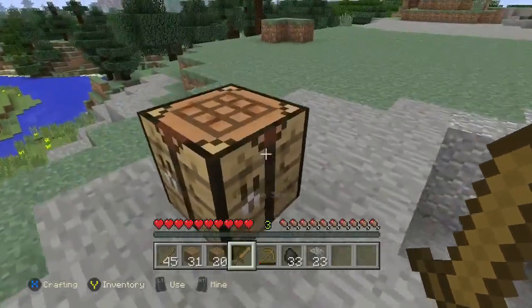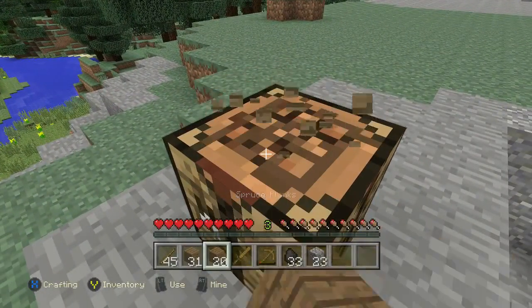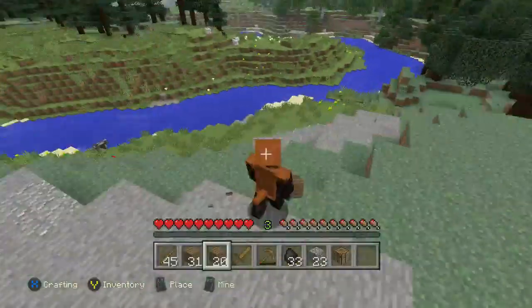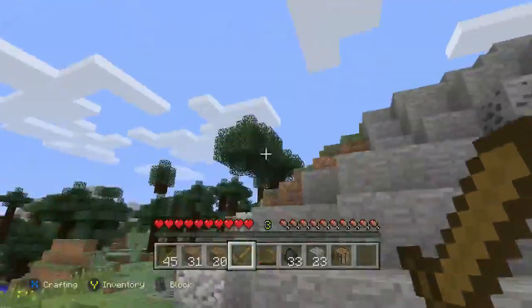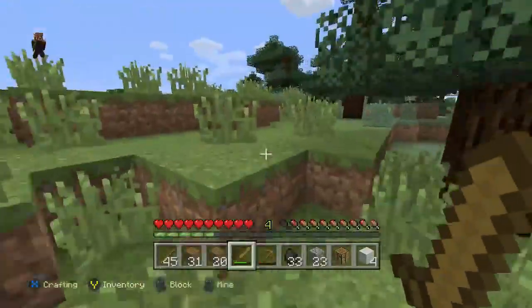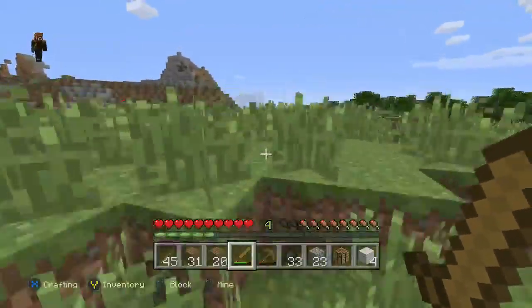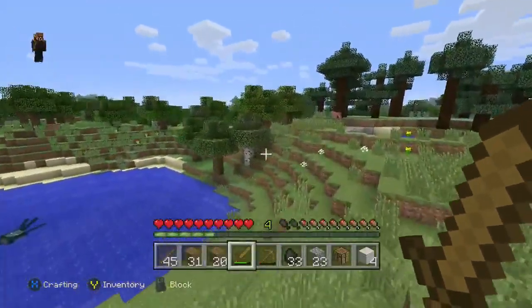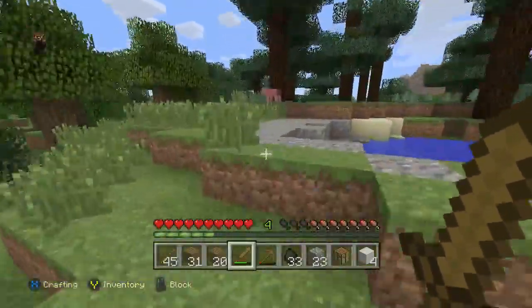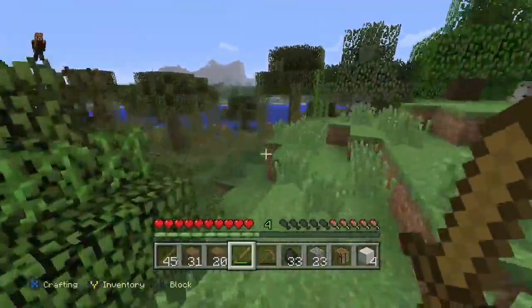We need to go over there and get those sheep for dinner and for beds, because you can now use their mutton in the Xbox One version, which is awesome. So now in my inventory I have food, and as you can see I've got sheep, which is going to be very important when it comes to making a bed to sleep off the night.